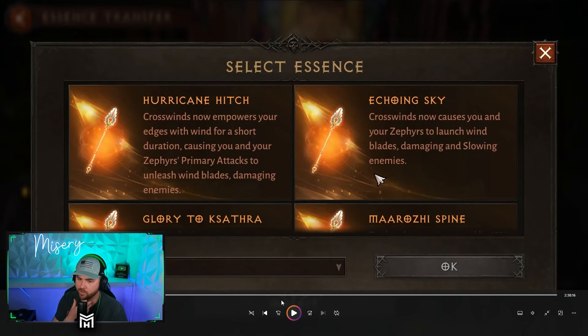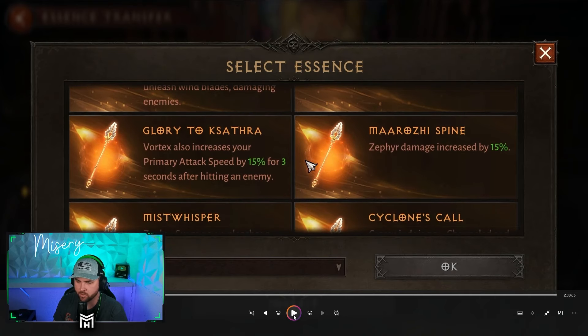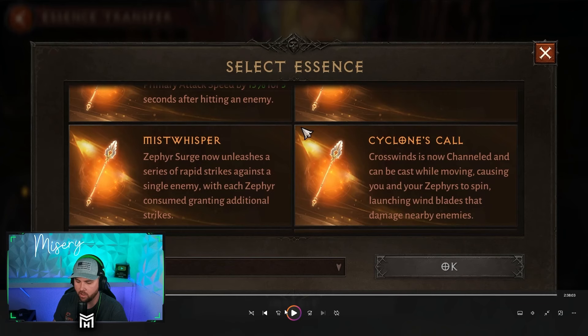For off hands: Crosswinds now empowers your edges with wind for a short duration, causing you and your Zephyrs' primary attacks to unleash wind blades damaging enemies. A very similar essence is used for a different skill. Crosswinds now causes you and your Zephyrs to launch wind blades, damaging and slowing enemies — you have to actively control Crosswinds for both of those.